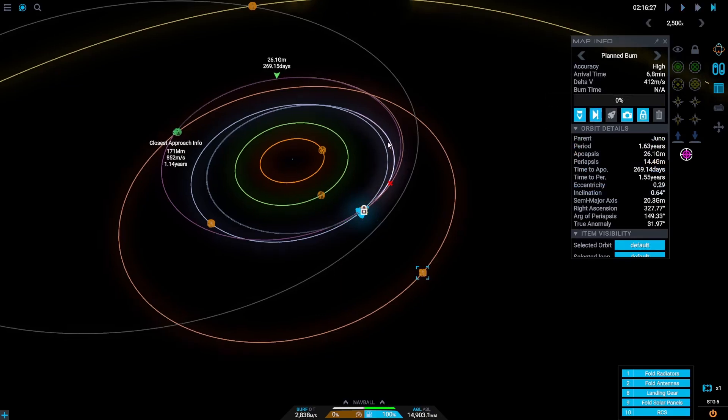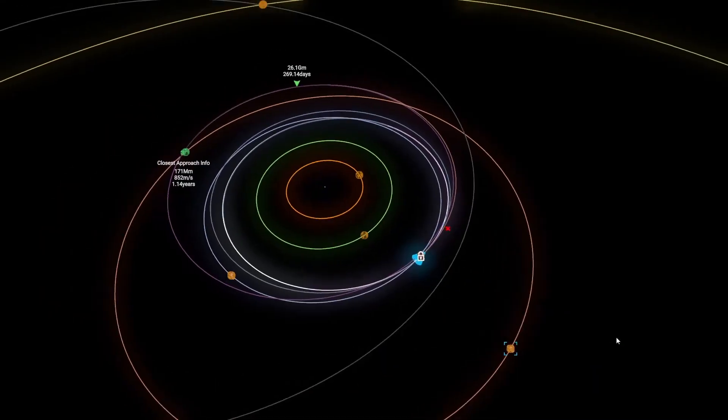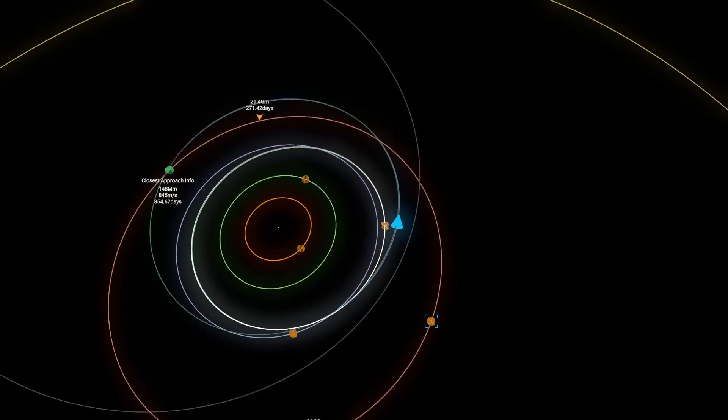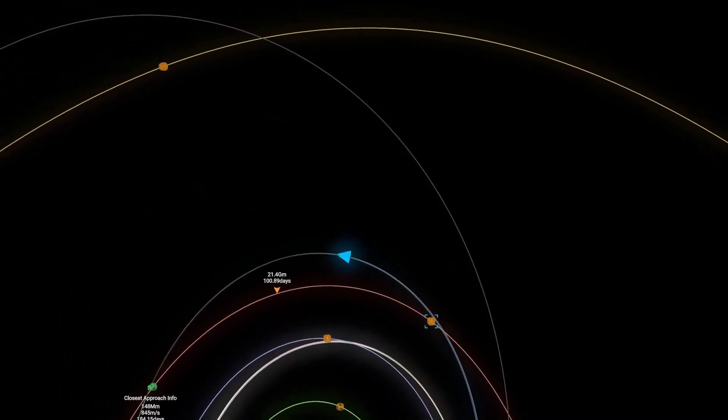Click the time warp button which will time warp you to the beginning of the burn. Your rocket will automatically begin the burn — you don't have to do anything during this phase, just make sure the orbit is going in the correct direction. Now, as you can see with the green rocket and planet icon, we have successfully completed our Scylaro transfer. All we need to do is time warp until we get to the Scylaro interception point.